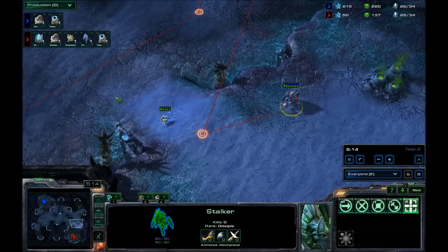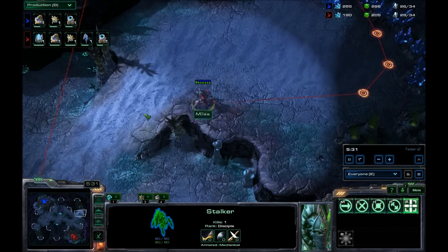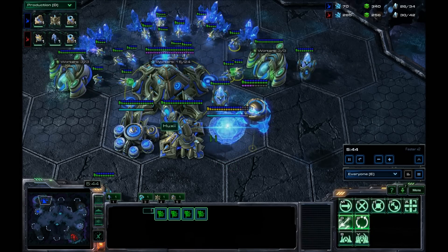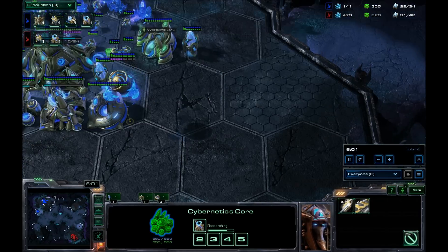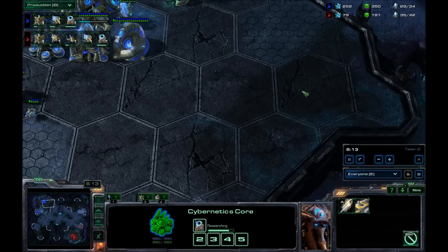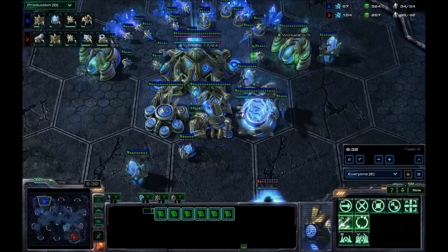C'est un oracle. Le meilleur moyen pour pousser un oracle, c'est soit un Stalker et le Mothership Core. Avec le Mothership Core, vous pouvez balancer le canon overcharge. Parce qu'un Stalker seul, ça ne fera pas assez de dommages. L'oracle peut prendre 7-8 sondes — ça peut vous faire quand même gros mal. Même deux Stalkers, l'oracle peut être rentabilisé. Le meilleur moyen pour protéger, c'est le canon de recharge qui fait beaucoup de dommages, et surtout c'est très rapide.